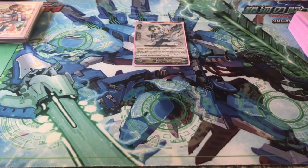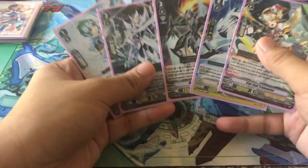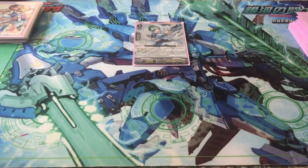Sicilis, when placed from hand, is super important because it can check the top 5 cards of your deck and add a grade 3 among them into your hand. Since we have very few grade 3s in the deck, it helps out a lot.